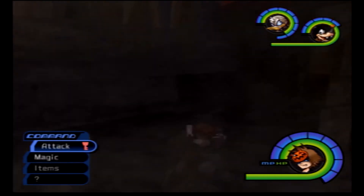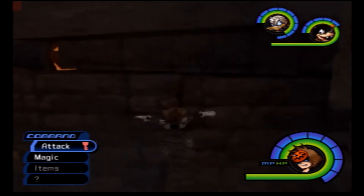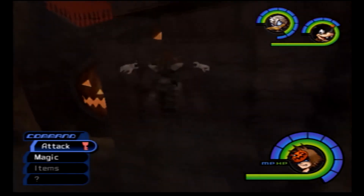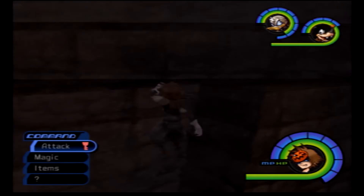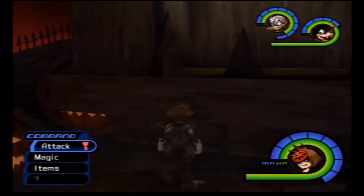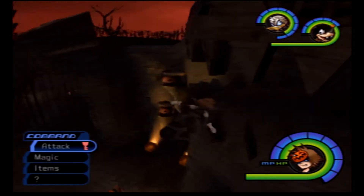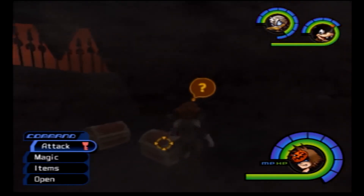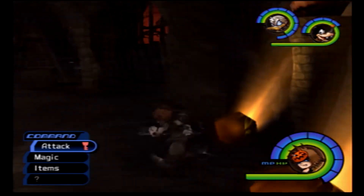Where you want to go is up here, then jump up here, then go into the Pumpkin Head's mouth. There's Dalmatian 70, 71, 72. We've got an Elixir — at least I got that back after the flower.